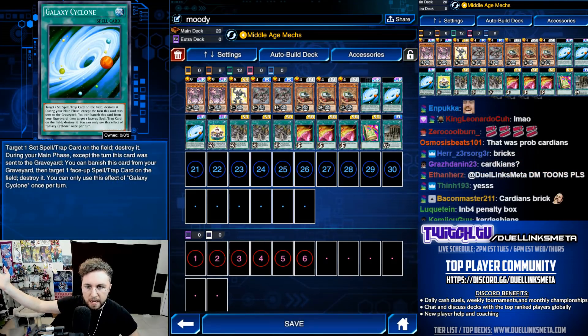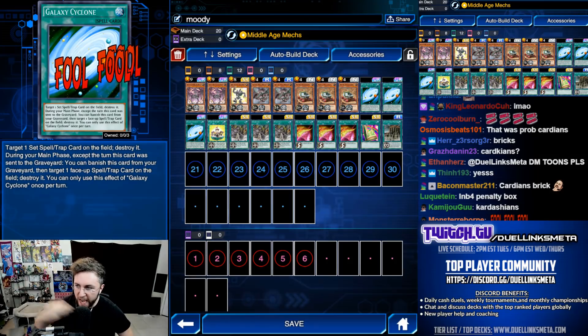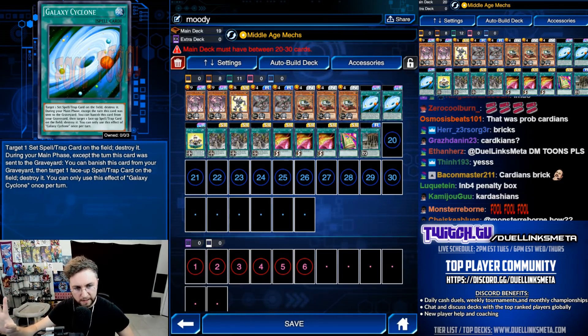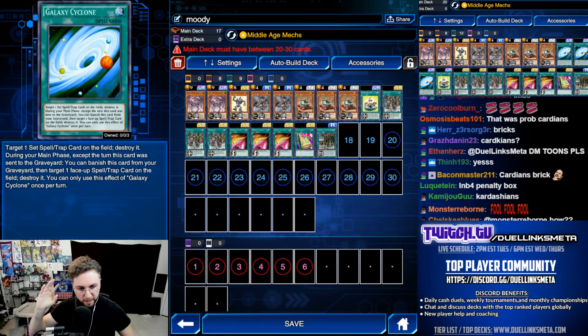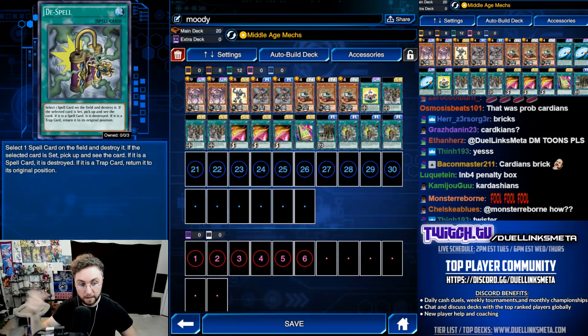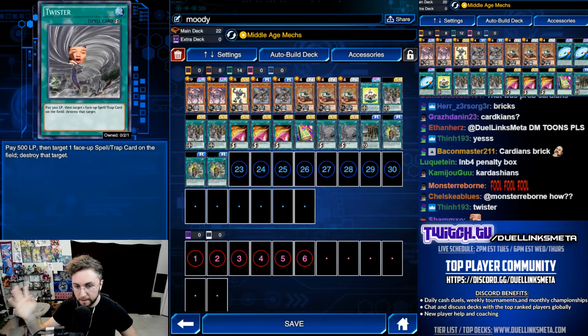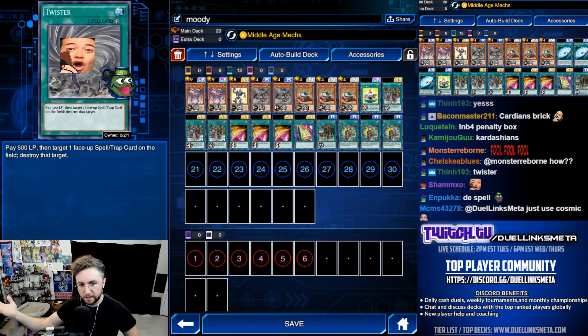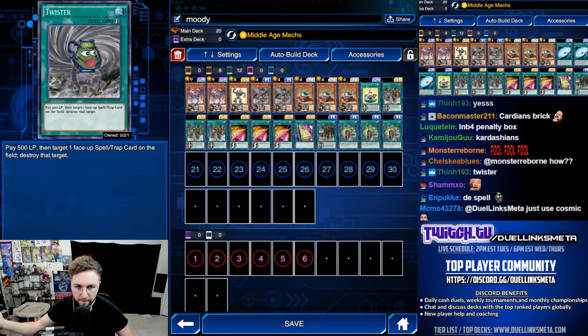You're missing a Galaxy Cyclone? Just give up! Just kidding — we got options. If you don't have Galaxy Cyclone, take them out. You could play Dispel. You could play Twister. Twister, Dispel — you got the deck. This is almost super free to play. Love it!